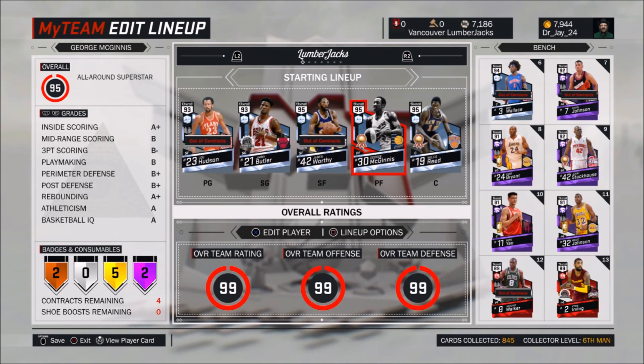So the next player is going to be a pink diamond. I'm predicting that after Elgin Baylor it's going to be Bob Pettit, because he's in the same game awards — I think it's game awards three. I also saw that Tim Duncan was in game awards three — he's a 99 overall — but I don't think he's going to be part of the weekly challenges because I heard there's another way of getting him.